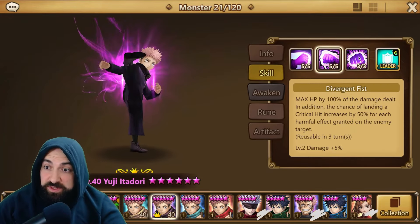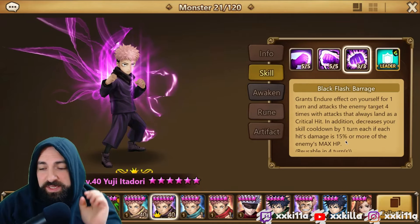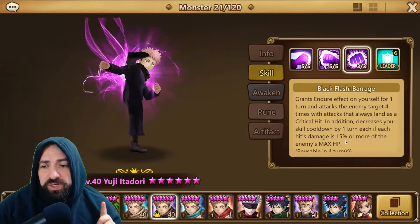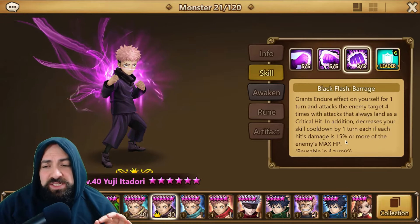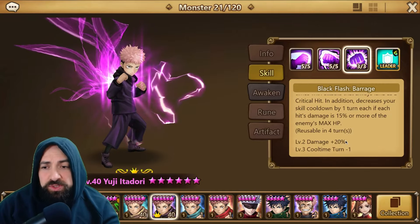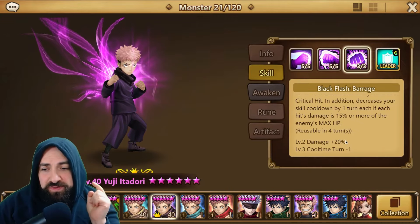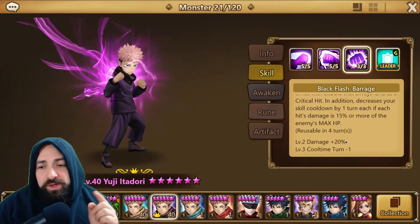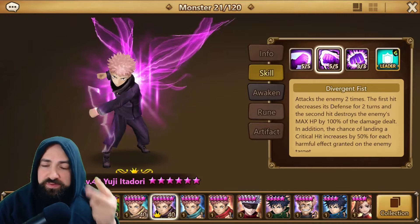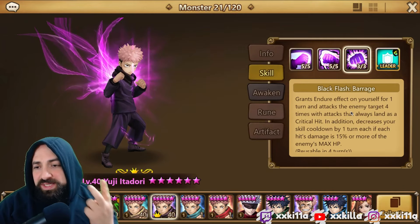In addition, the chance of landing a critical hit increases by 50% for each harmful effect granted on the enemy target. So he doesn't need crit rate for skill 3. Skill 3 grants endure effect on yourself for 1 turn and attacks the enemy 4 times with an attack that always lands a critical hit. Skill 2 gets 50% crit bonus per harmful effect, so if there are 2 harmful effects it's critting no matter what — he only needs 50% crit rate.